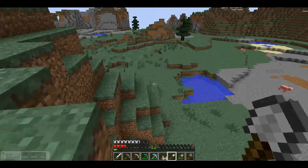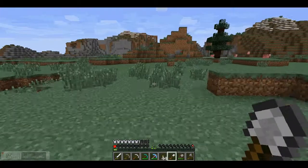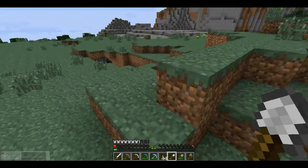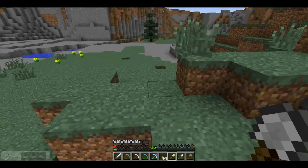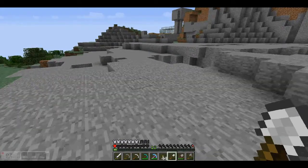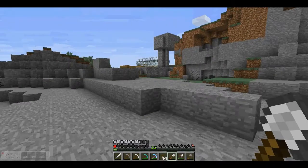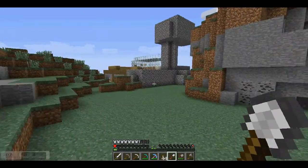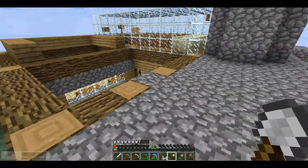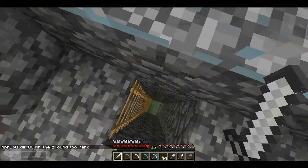Down to one heart, and one half. Well, it's one heart but it's actually two health because half a heart is actually one health — it's kinda confusing. Half a hunger bar — it's so sad. But I'm so close to my house, I think I'll make it. Okay I made it! That is kinda cheating but I also made a small little area here for my new thing I'm about to make.